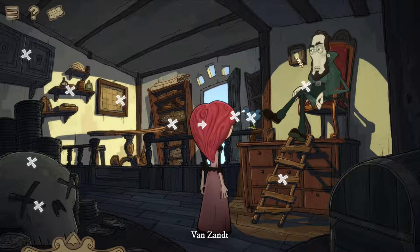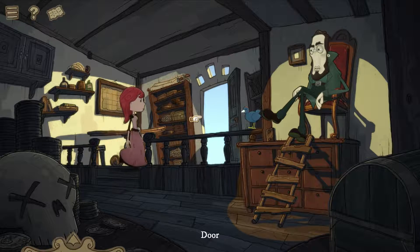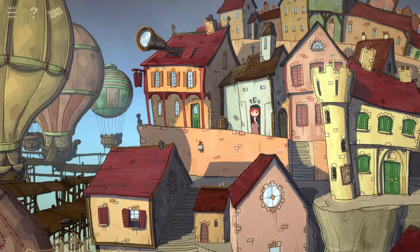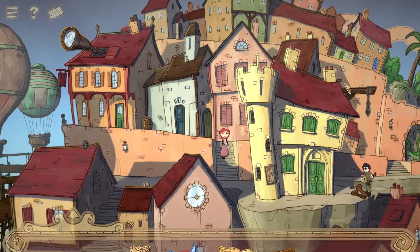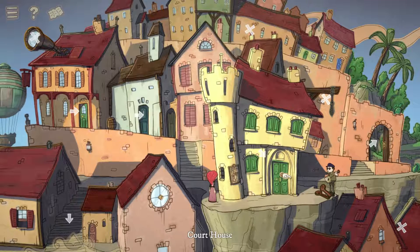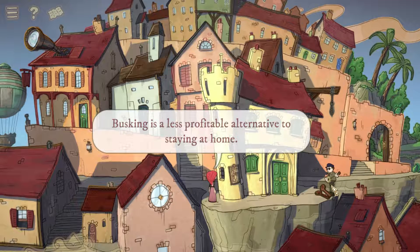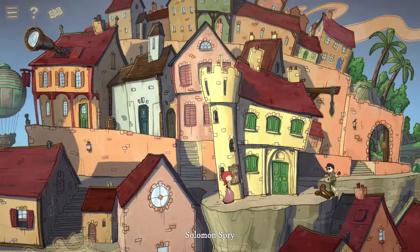We've insulted Van Zandt several times and that's probably the best we can do for now. Maybe down the road we can do a little bit more. We head over to check out the courthouse and the town, and we spot Solomon Spry. 'Busking is a less profitable alternative to staying at home.' Let's talk to him — he's going to play us some music.